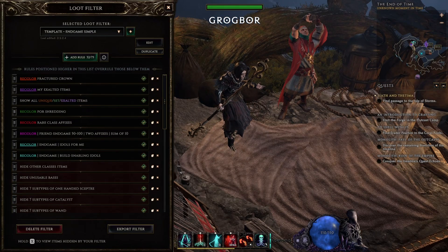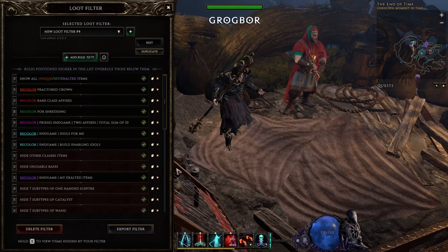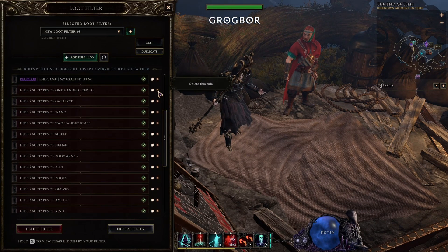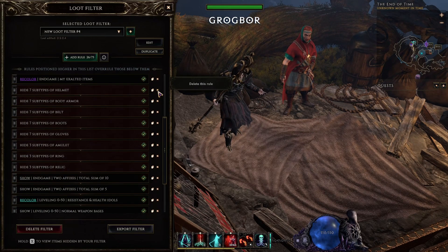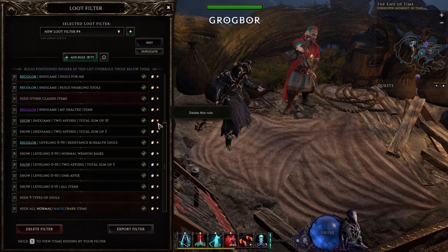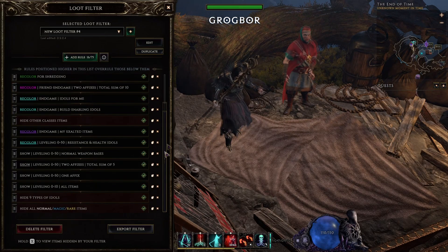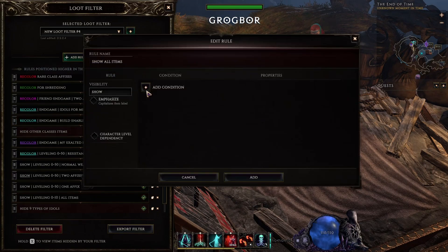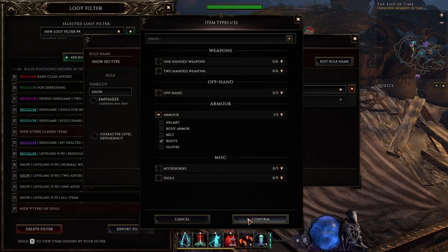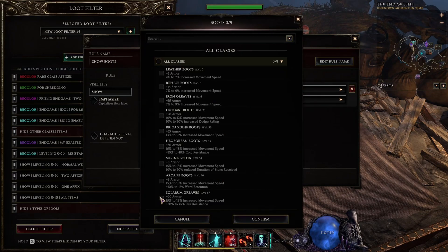This one should have everything you care about and shouldn't take long to set up. But if you want to go one step further and spend hours adding everything, let me show you another variant of this filter. The main difference here is that we don't use a general affixes rule to highlight items. Instead, we are going to have a rule for every single item type. Let's remove the previous rules with affixes and all the extra item filtering rules. Now, all we have to do is pick an item type, then in the subtype menu select the bases we want to see, and then add an affixes rule.